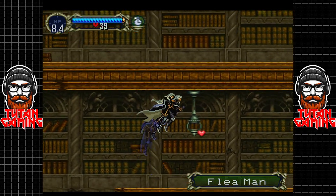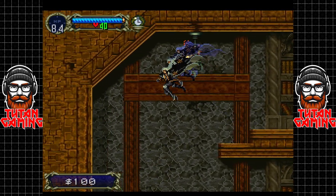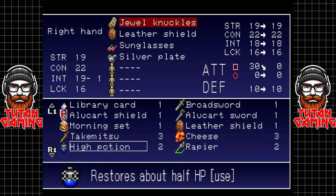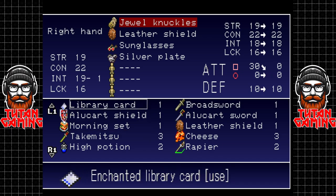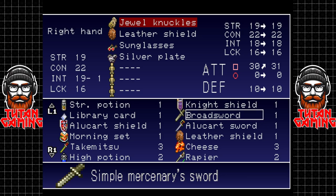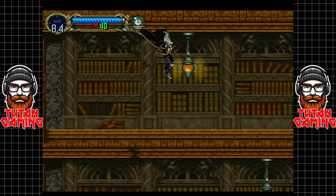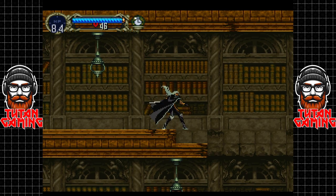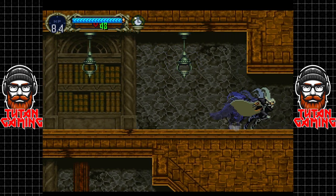Everything's fine, crisis averted for now. We can start grabbing some items - I did pick quite a few up from the enemies. We've got a couple of high potions, we've got the takamitsu which is not as good as what we have. The broadsword is now doing one damage more - it is a good bit slower though, but we might roll with it for now for something a little different from the jeweled knuckles.